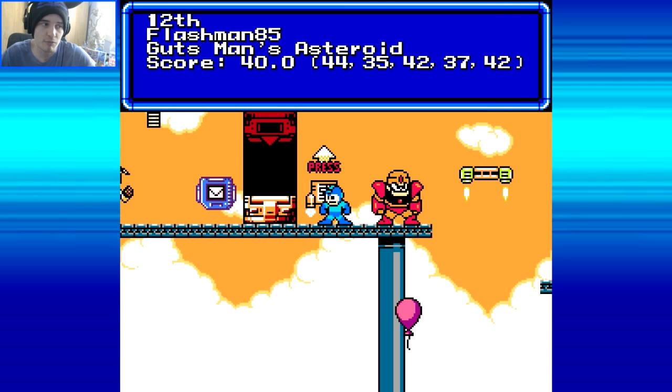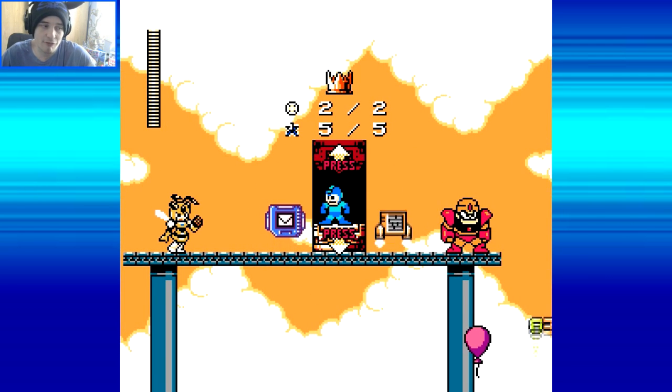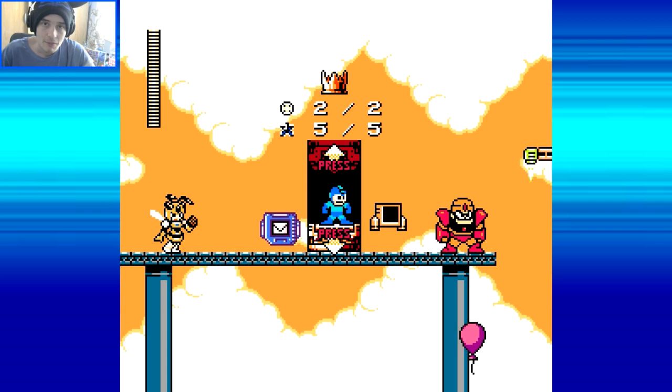This is 12th place - Flashman85's Gutsman's Asteroid. Score: 40, 44, 35, 42, 37, 42. So, 2 energy elements, 5 Noble Nickels. I actually have them all already, obviously, as I've filmed this before. Let's go.